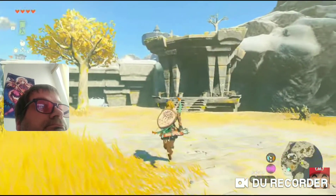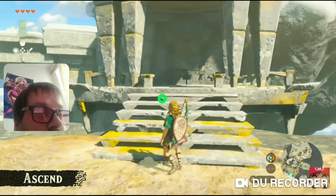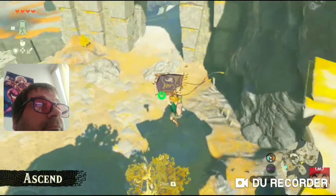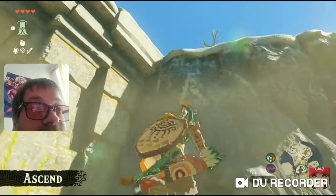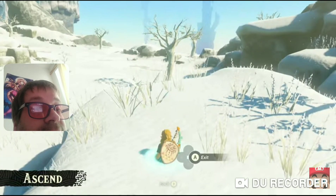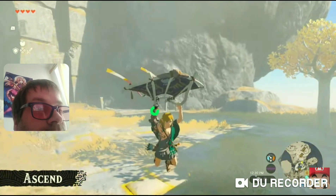There are even more new abilities. Take this building over here — look, I passed right through the ceiling. This new ability is called Ascend. In the previous game, you had to use stamina to climb a mountain. But in this game, if there's a mountain with a cave like this one, you can now get to the top without having to climb all the way up.